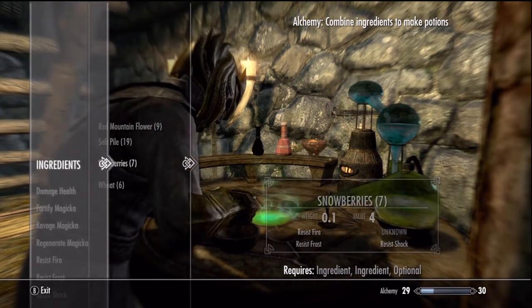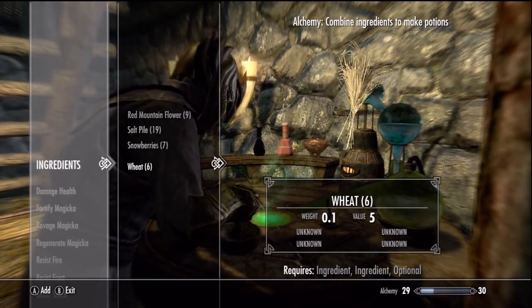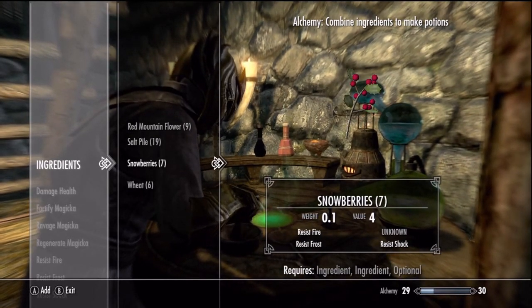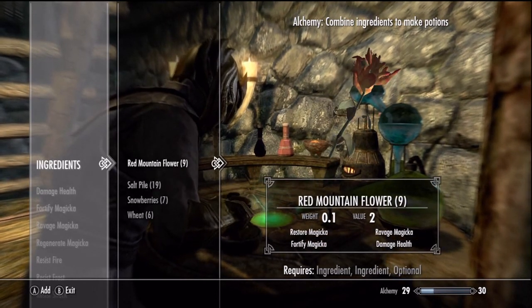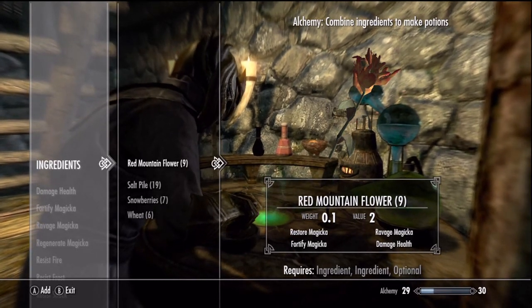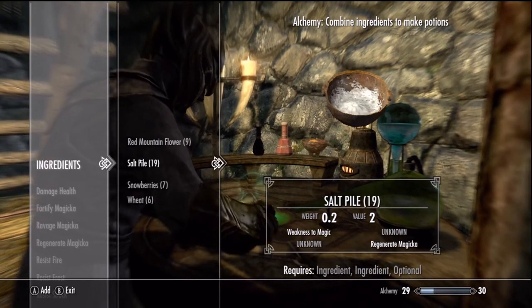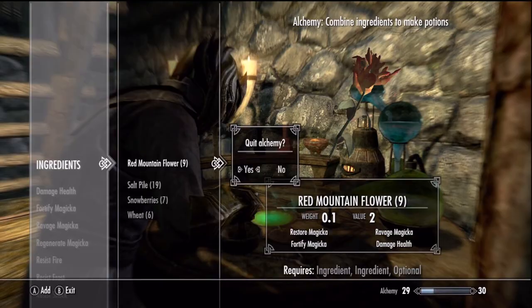We are doing alchemy right now, seeing what we can make — and I think we're screwed, that's all we can make. We have all these items to see what we can get next time when we come back to alchemy, because none of these will work with any of these apparently. Wow, look at that — the red flower has everything: damage health, ravage magicka, fortify magicka, and restore magicka. I figured out every single unknown ingredient of the red flower.